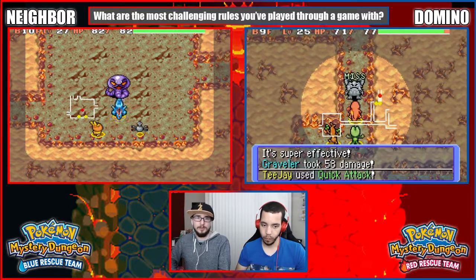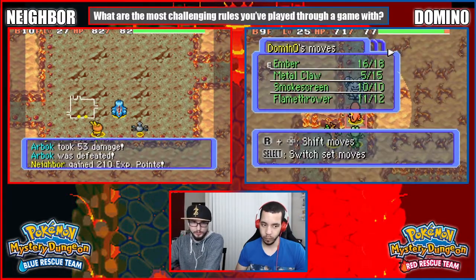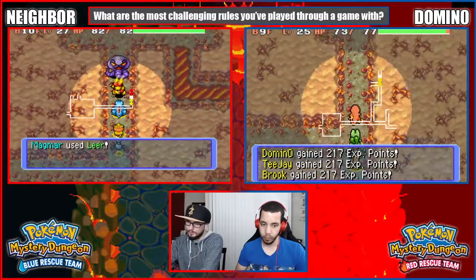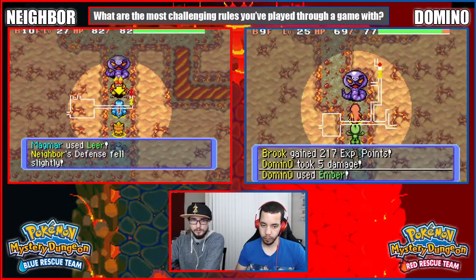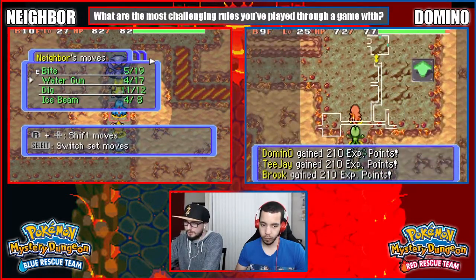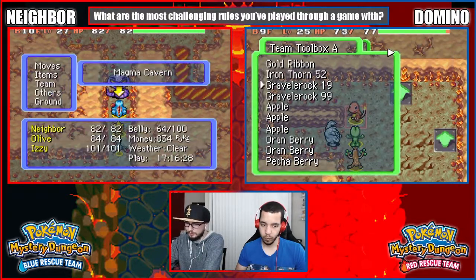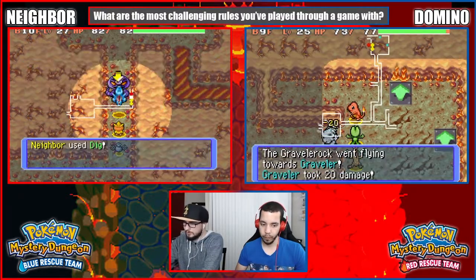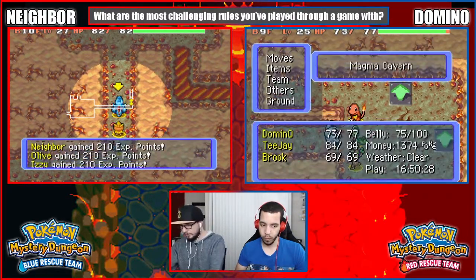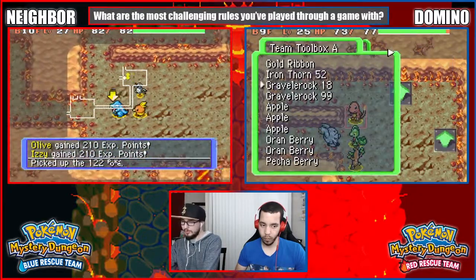In a game like Metroid you could do a low percent run, but that's most commonly seen in speed running versus a challenge run. And then there's stuff like Zelda three-heart runs which are super cool, but not as common as challenge runs in Pokemon have gotten over time. We can talk about that. The reason I bring up Arbok is because one of my favorites that I've done was in Leaf Green — I did a poison-type only run.